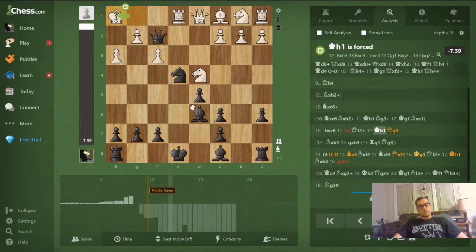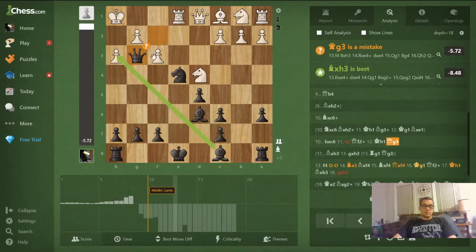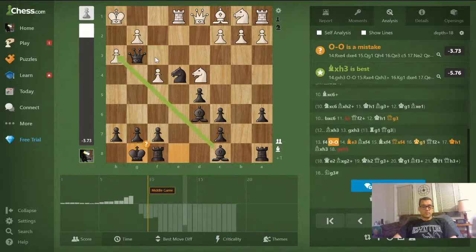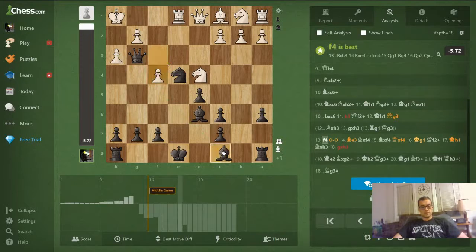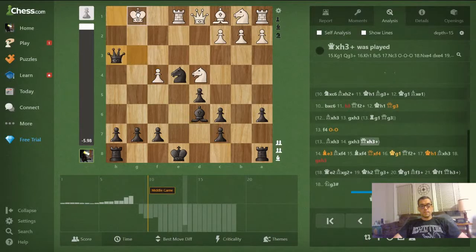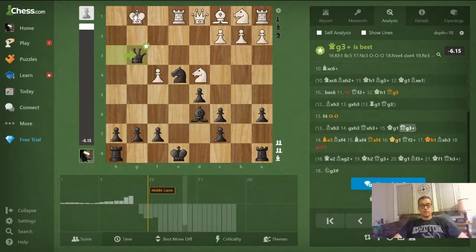Instead of finding bishop takes h3, I played queen back here, threatening the mate on h2 directly. But then white found the nice move f4. I castled to try to release the pin on my knight and activate it. Bishop takes h3 would still be very good — if pawn takes, queen takes check, queen g3, king h1, and we've got a mate threat. The knight would really want to jump to f2 and give checkmate from where it's pinned. Bishop to c5 instead looks much less clear to me. I simply castled — the computer says it's a mistake, but black is still in the commanding lead.